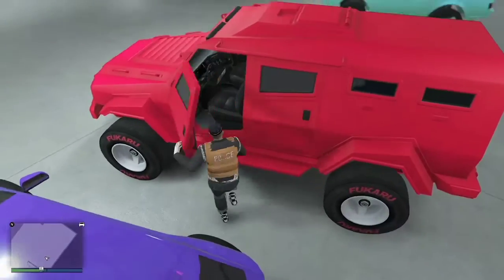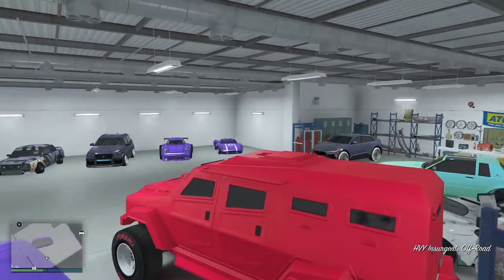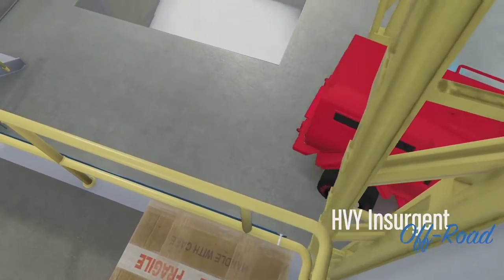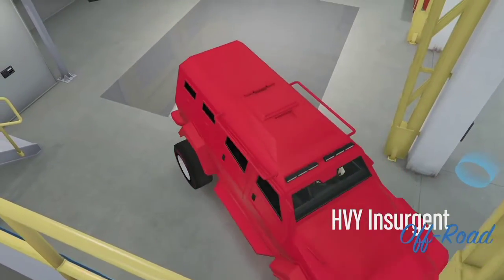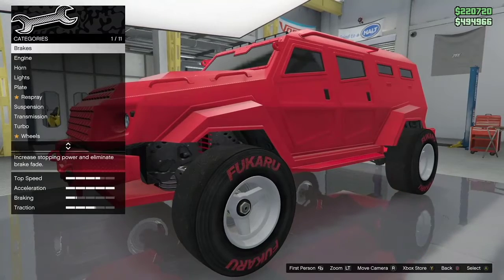The red Insurgent is what I'll be transferring, and that purple Issi will be the one I'll be removing, since I have one over at Benny's and another one on F1s and another garage somewhere — hence the reason why we're getting rid of it.